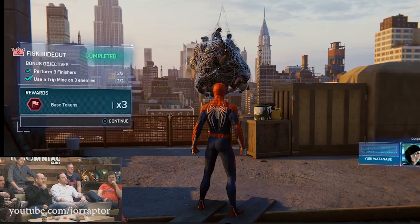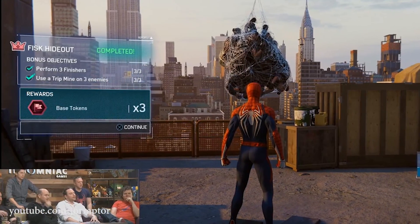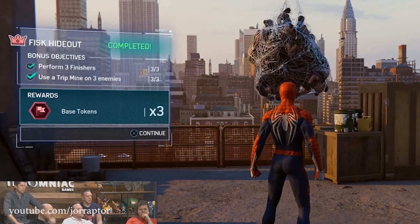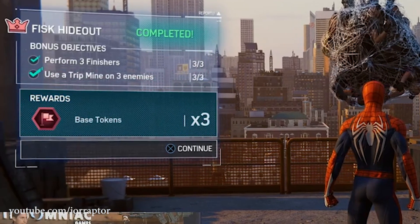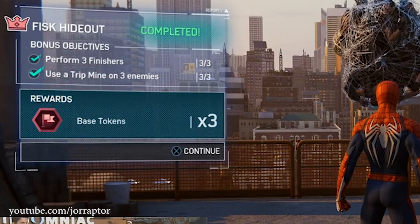For example, in a base you might also have to perform three finishers and use the trip mine on three enemies. You get an extra token for each challenge you complete, so you can basically get double or triple the value for doing that activity if you bother with the challenges.